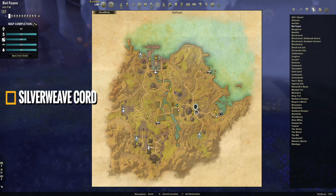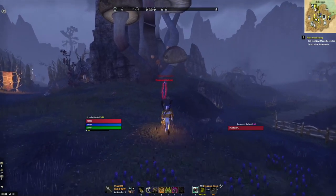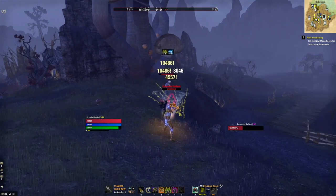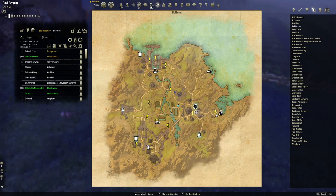The third lead is going to be in the zone of Valfoyan, and it's going to be found off a Covenant enemy. Covenant enemies are located specifically around these fields right here in the middle of the zone — you'll see Covenant Gallants like this. Go ahead and kill them for a chance at the lead. Once you find the lead, be sure to stick around in the zone and dig it up.